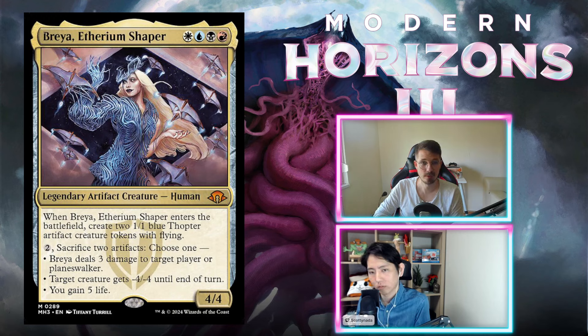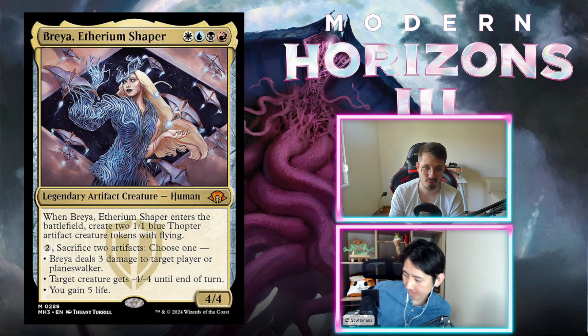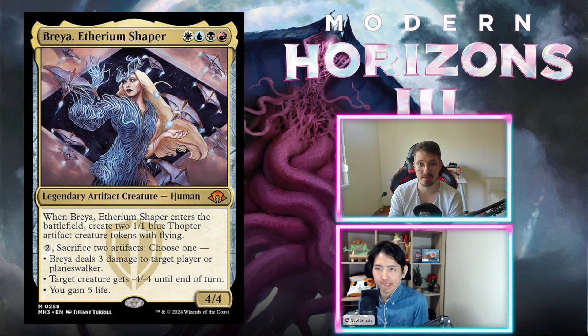Brea, Aethereum Shaper — white, blue, black, and red. It's a 4/4. When it enters the battlefield, you get two 1/1 flying artifact creature tokens. For two mana, sacrifice two artifacts and choose one: deal three damage to target player or planeswalker; target creature gets -4/-4; or you gain five life. Four colors is a real restrictive requirement. A 4/4 that makes two 1/1s with really good effects that cost two more mana — not worth it. I think it's a D-. It's almost never worth putting this in the deck, especially in non-green colors. Maybe an F, but let's start as D-.